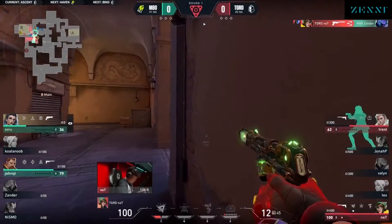As they make their way on for sight, they get the plant, and Trent is actually trying to challenge this heavy setup for M80, right on top of the doors opening through market. M80 need to make a decision on how they want to try to break this open. Xander gets the first.